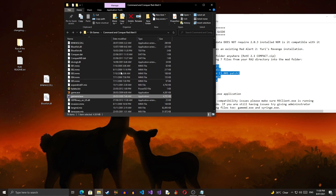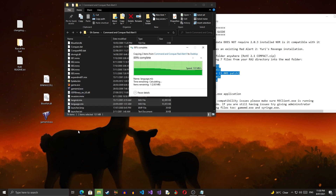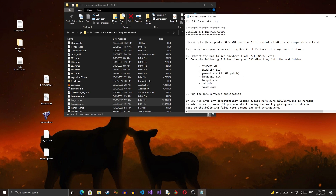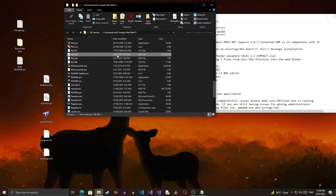Now we need gamemd.exe — we have that here as well. Now we need to get language.mix and langmd.mix. Let's find those — langmd and language, let's get these files.